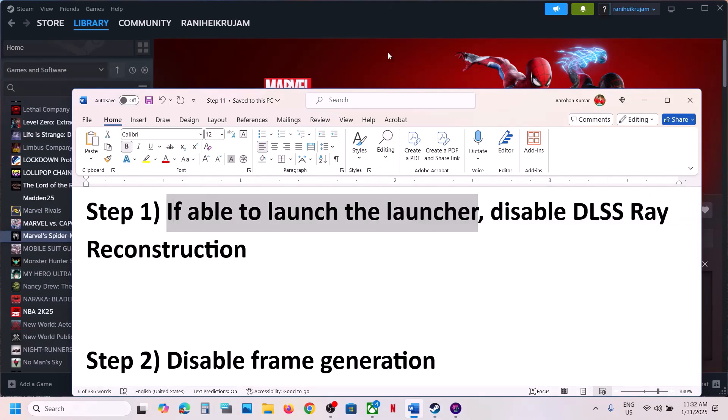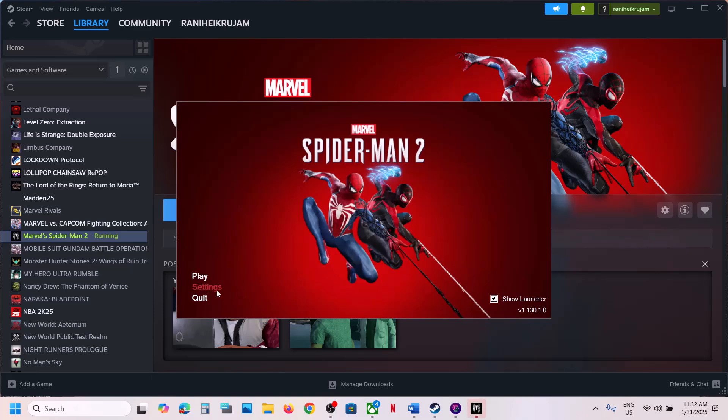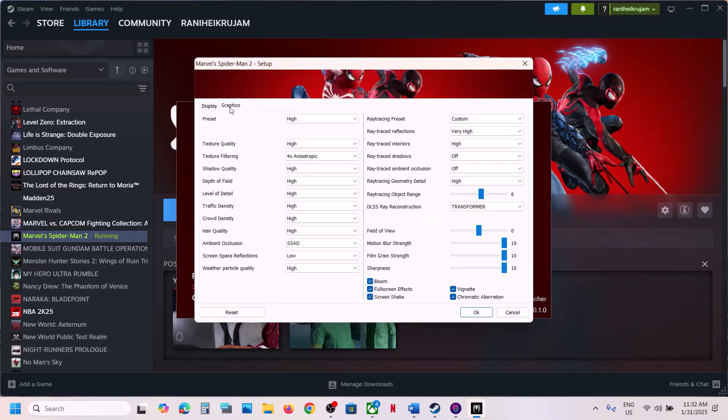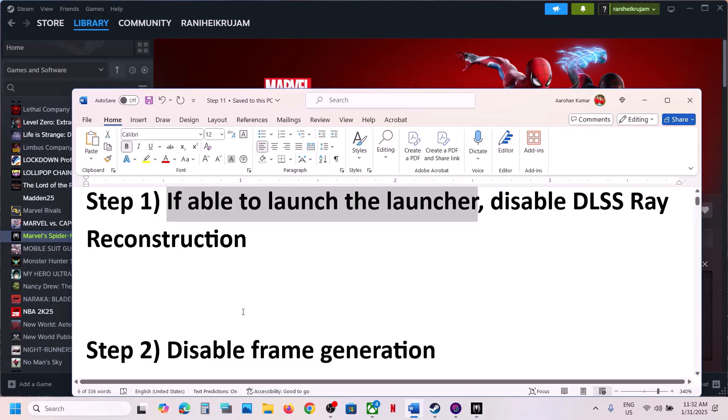If you are able to launch the launcher, disable DLSS reconstruction. For this, launch the launcher and go to Settings, then go to Graphics. Over here you can see DLSS reconstruction — turn this off, then click OK, and then launch the game and check.